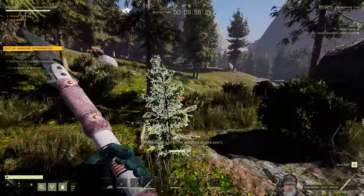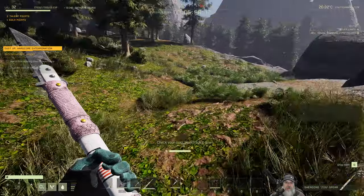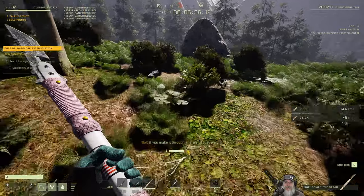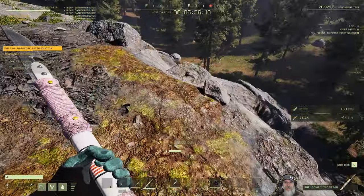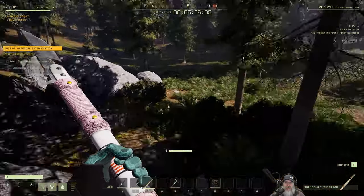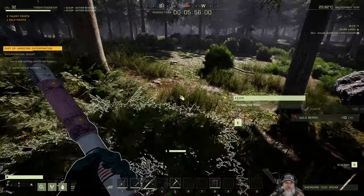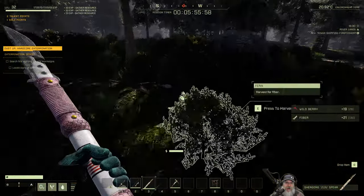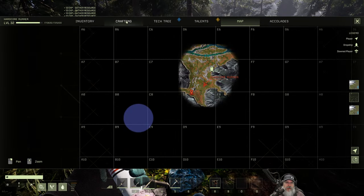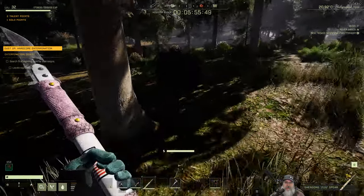They dropped me a lot further north than they normally do. That's fine — it'll cost us 15-20 more seconds but no big deal. As we run through the woods we just pick up fiber. We definitely want berries — that's really the only food item I'm worried about at this moment. We'll get other food in the desert. As soon as we get some berries we're going to eat one to get the stamina buff.